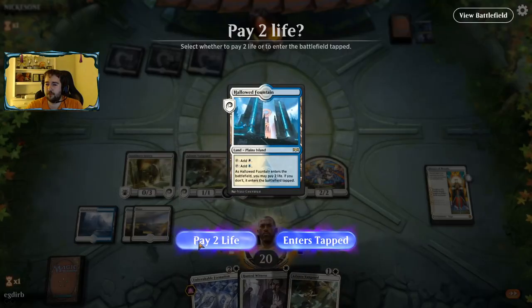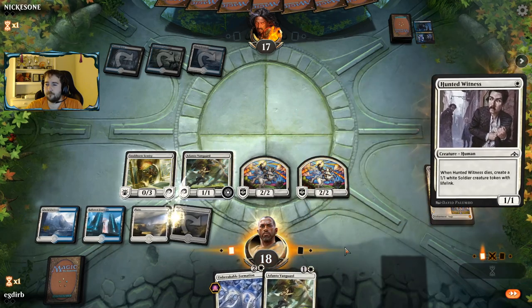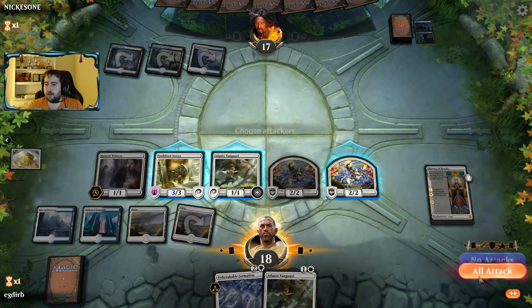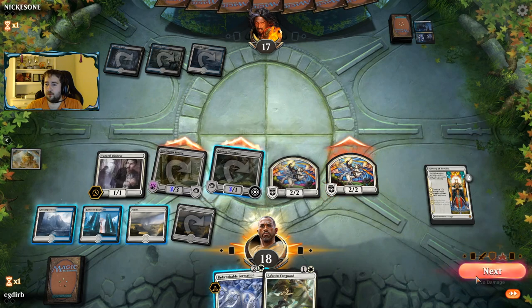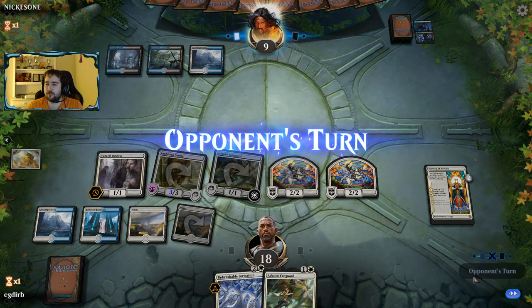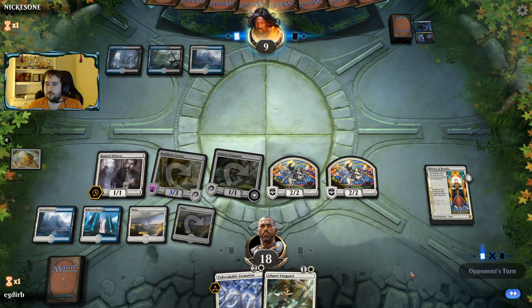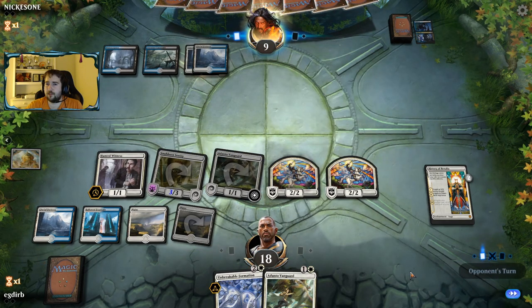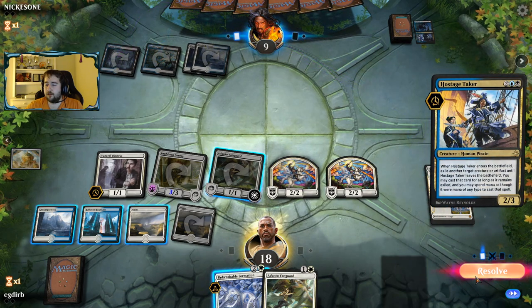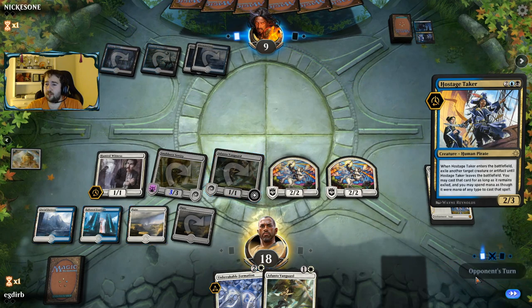We're already there for Ascend. I think what I'm going to do is just hold up the Formation here and just pass. That means even if they do Kaya's Wrath, we could Formation. Now they have something a little bit different though — it's a Hostage Taker, which is pretty annoying.